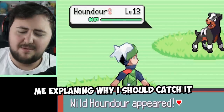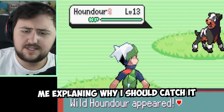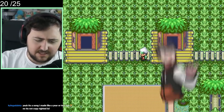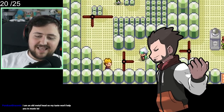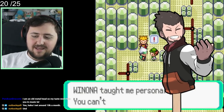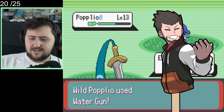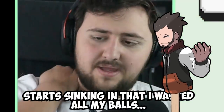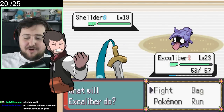I spend about 10 minutes trying to convince chat that we should catch a Houndour, because it's a better Fire type than any other option — totally wasn't correct, but I definitely tried. We make our way to Fortree City and take on our second Gym Badge. I didn't take into account that hard mode means Gym Leaders might have a full team of 6 Pokemon every single time, which means we're going to be struggling quite a bit. Before taking on the Gym Leader, we end up finding a Popplio in the wild, but we waste all our Pokeballs on it and feel quite depressed about it.